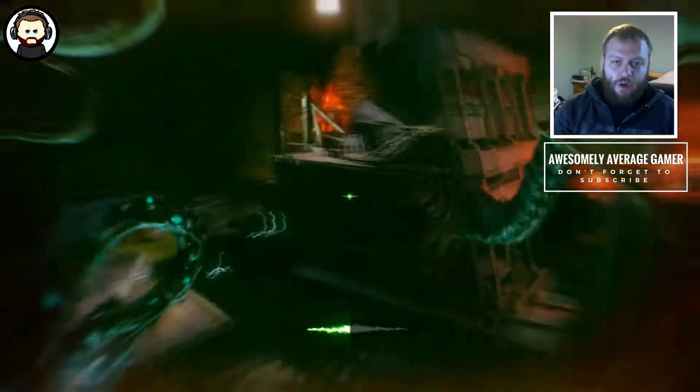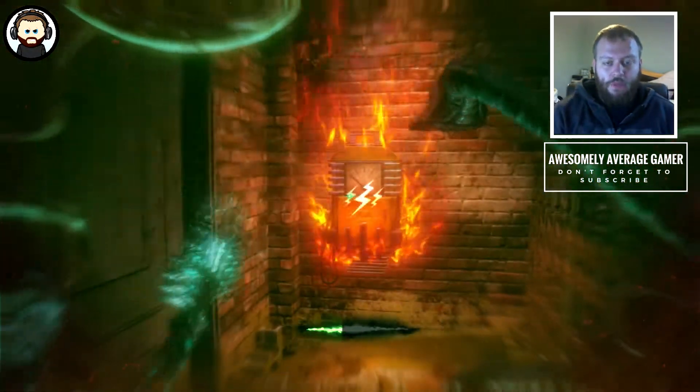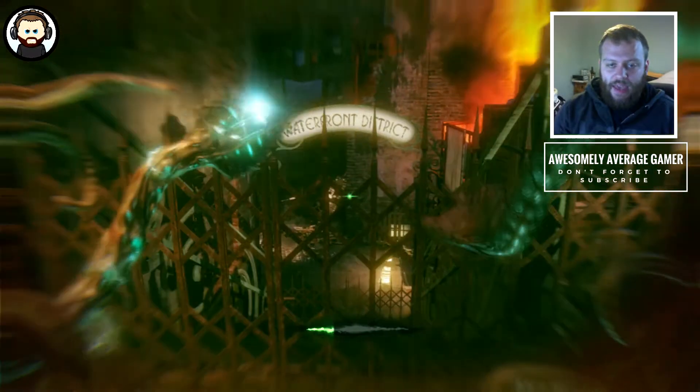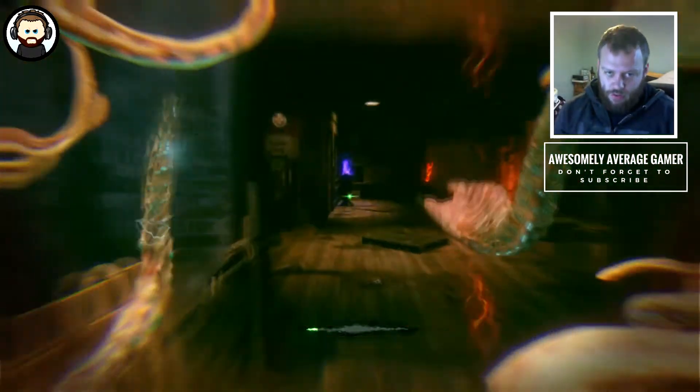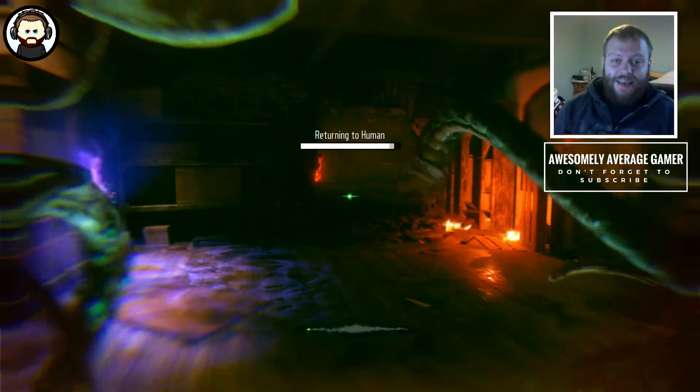The next thing you need to do is go and find the power switch that opens the gate. Once you've done that, the gate will open and as you return into a human, you can then go up the gate and get Juggernaut. It really is that simple.